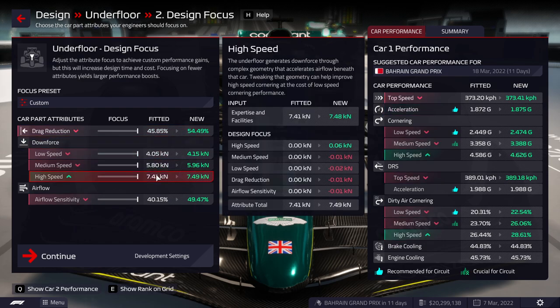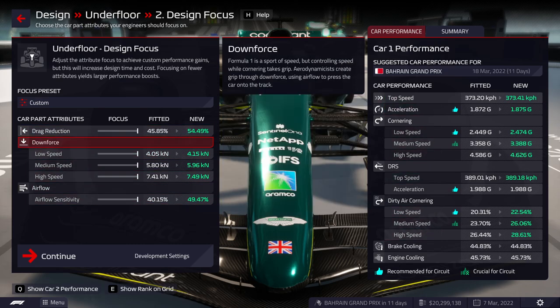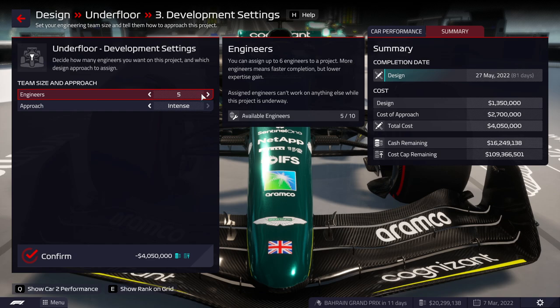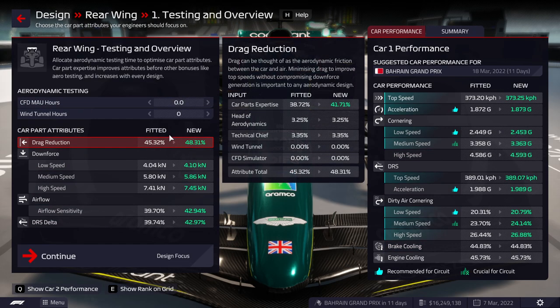I'm a little uncertain because I don't see too many changes. Reading the patch notes: 'further adjustments to car part development focus and attribute trade-offs to help balance player progress versus other teams.' What I'm expecting to have happened is that the AI can now use focuses. In the previous patch, the AI would keep every focus in the middle — they would never focus anything. But if they're now allowed to use focuses, we can expect them to progress faster and be right in line with the player.